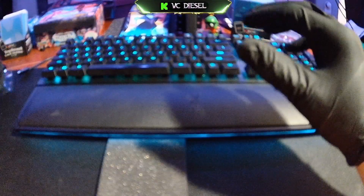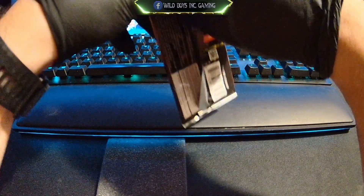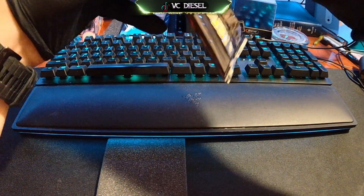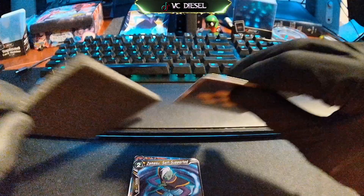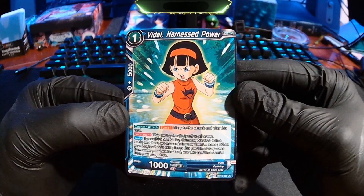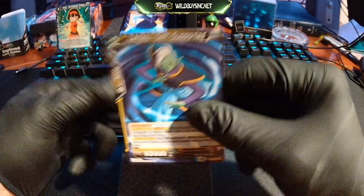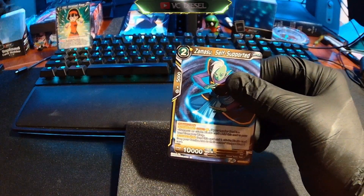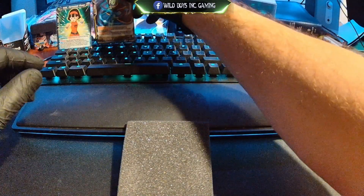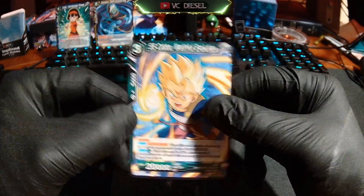And to the next column. Next on the list will be Lorcana before I bust open the next Realm of the Gods pack — going into it because I love them. First up we've got Videl, Harnessed Power — uncommon. Followed by Shamasu, Self-supported — uncommon. There we go, starting off good here. And then we've got Super Saiyan Kaba, Wrathful Evolution — uncommon.